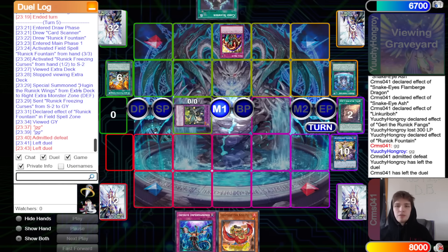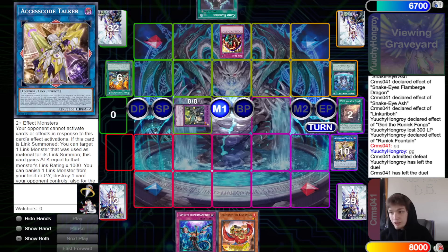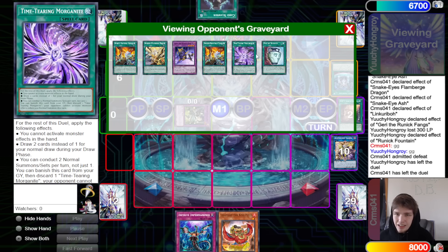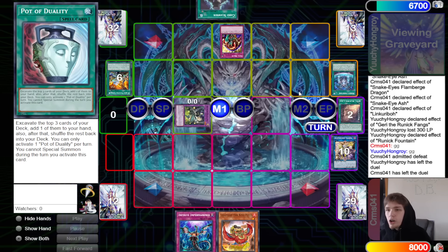That is going to be it for the video. The match was only about 23 minutes long — pretty quick. We do end up seeing Yuchi win there over CRMS 2-0. Now we're going to see Runic Stun win — I think this is the second time we've seen the deck in the last couple of days. Bank 1W did play this deck at a regional, pretty sure in Germany, so I think a lot of people are just trying to play the deck because he played it and the deck is cool — and honestly Stun isn't even that bad. With all that being said, DB Grinder signing off — peace, have a nice day, stay safe.